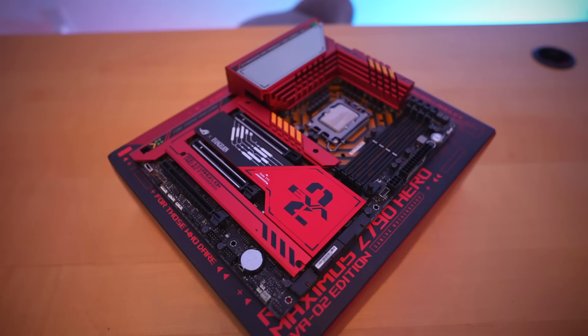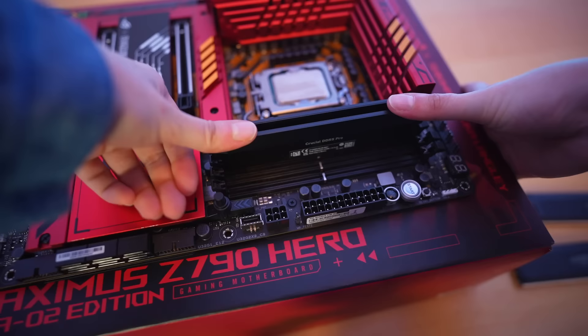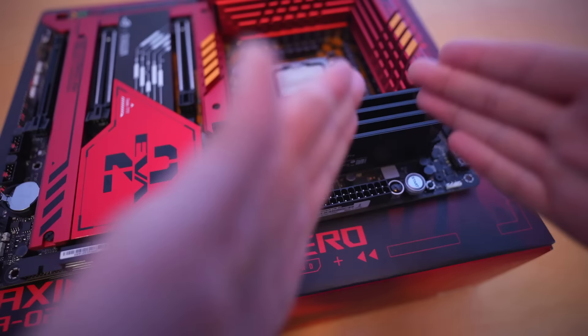Next up, we install the RAM. We have 64 gigs of this Crucial RAM and they go into all four slots — you don't have to wonder which slots they go into. RAM installed.